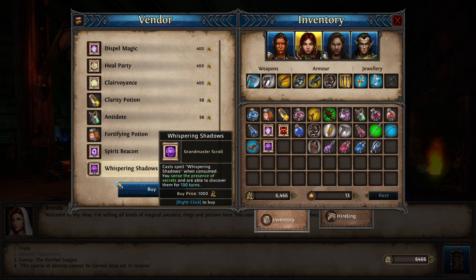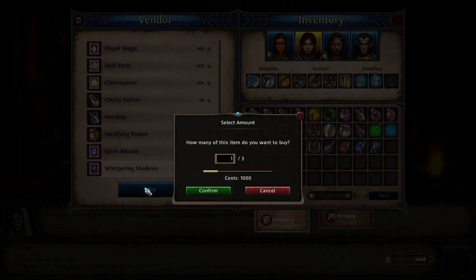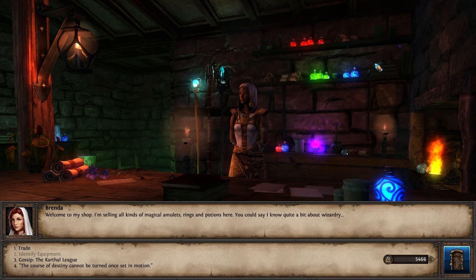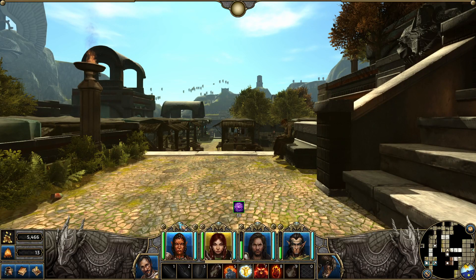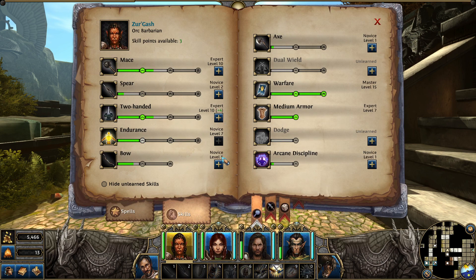For a hundred turns. Ah, there goes my training money. I mean, we'll buy one. We'll buy one. Dang. Why you gotta be so expensive, girl? Alright. Now let's F5. We need light magic master and endurance expert.